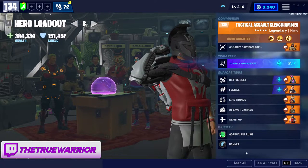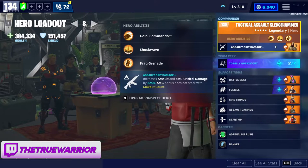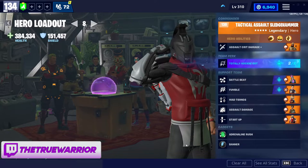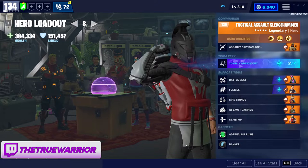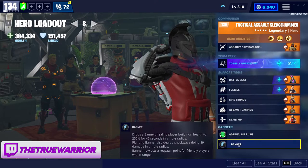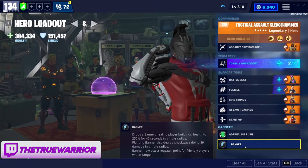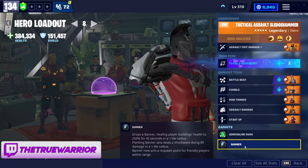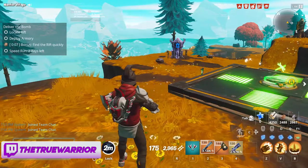That's the loadout I use and really like. For the sake of the video, I'm going to run Adrenaline Rush and Banner — Banner just to drop so that if I die as a soldier going into a 160 solo, I can spawn back in the same area and continue to fight and show you the damage output. Typically I'd run Adrenaline Rush and Hover Turrets, but just for the video I want to run Banner. Let's jump into the gameplay and show you the damage this will do.